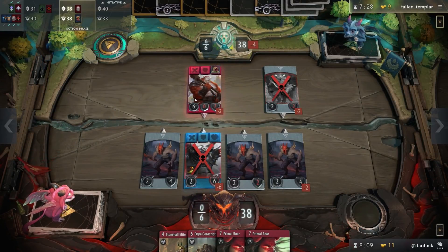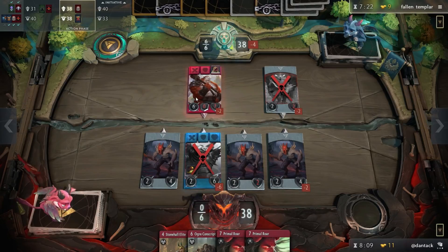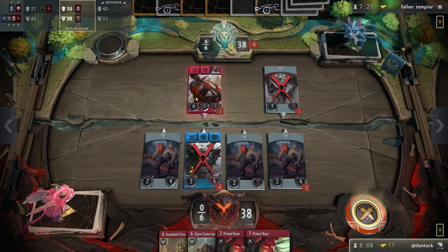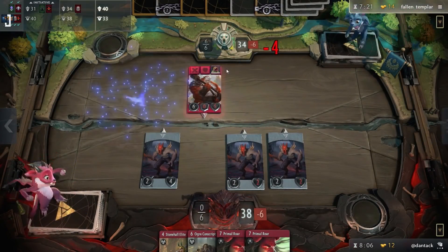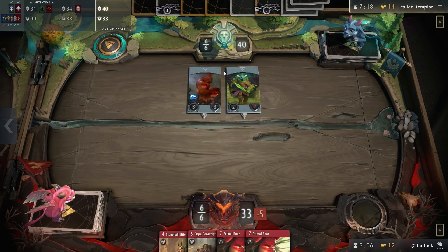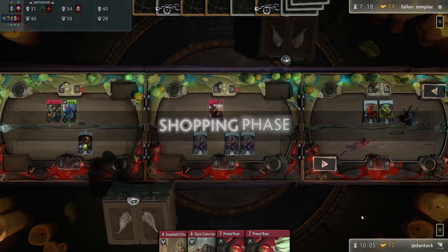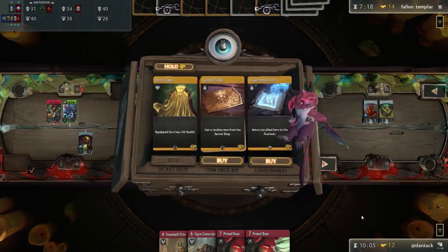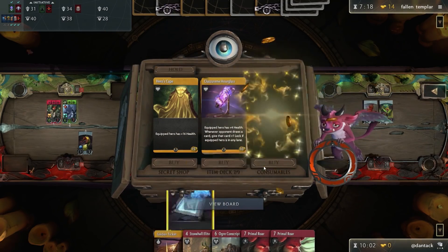Trading will be done via the Steam marketplace, at least at launch. In beta, the market isn't open yet. Theoretically, everything will be linked to the marketplace. You can even construct a deck in the deck builder and just click 'buy this deck' — picking up everything you need from the market at the lowest rate. Some would say that's diabolical.